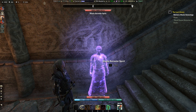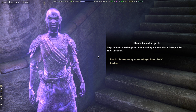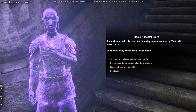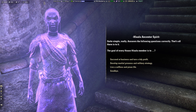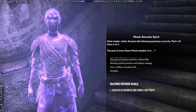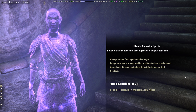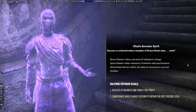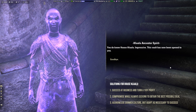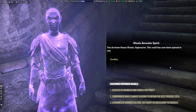Last but not least, House Hlaalu. The spirit says: 'It's simple really. Answer the following questions correctly — that's all there is to it. The goal of every House Hlaalu member is to... House Hlaalu believes the best approach to negotiations is to... Success is achieved when a member of House Hlaalu does what?' After answering: 'You do know House Hlaalu. Impressive. This vault has now been opened to you.'